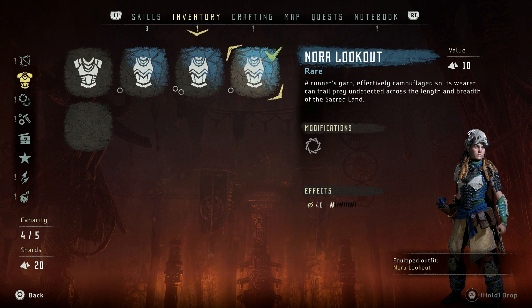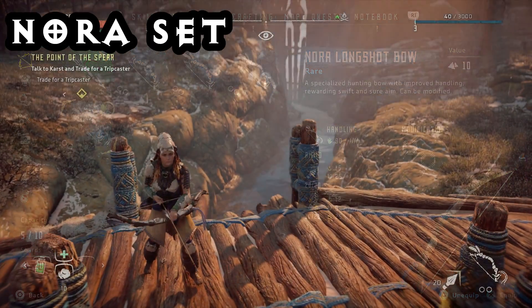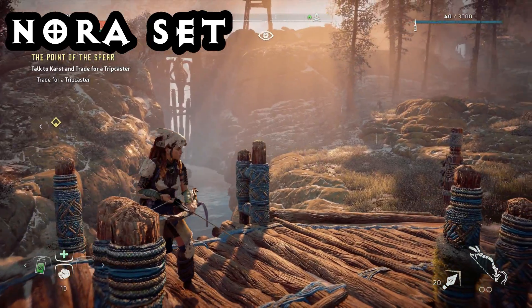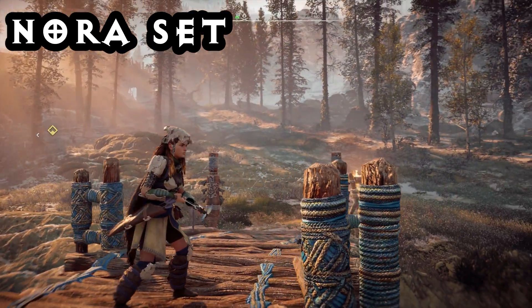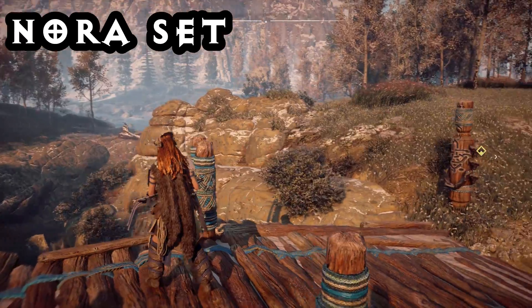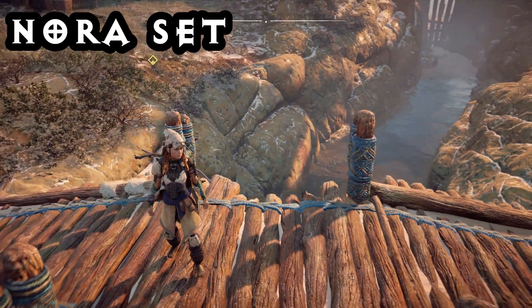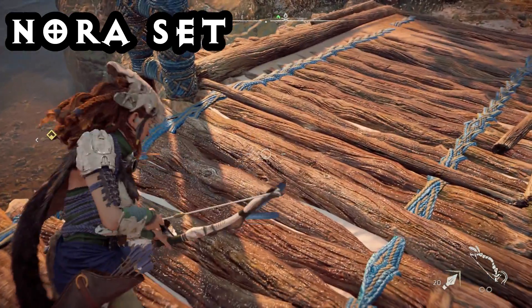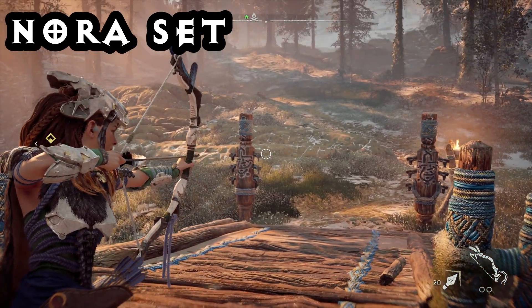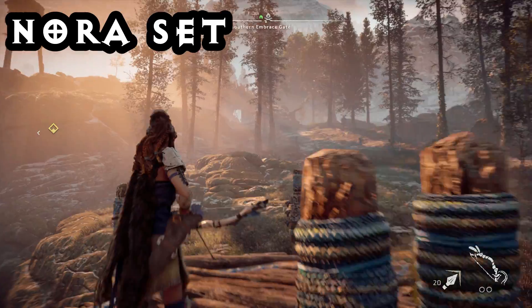Then we come to the final set, which is the Nora Lookout set. This one increases your stealth, lowers your enemy detection, and the longbow seems to have the best handling out of any bow so far. I believe this is more built towards stealth or sneak gameplay. It looks pretty cool — you kind of look like a marsh creature or something, but the cloak is a nice touch and it looks very natural. It doesn't have the bright loud colors that the other two have, and the bow is a fairly simple one with just two tassels hanging off it, but it's quite a nice set and definitely far better looking than the standard set.